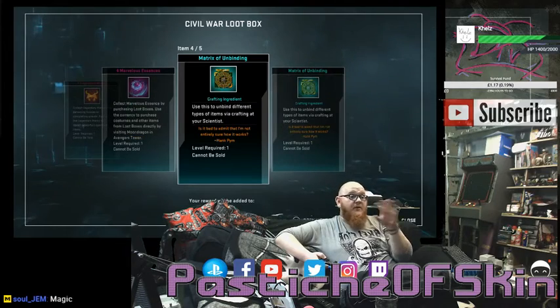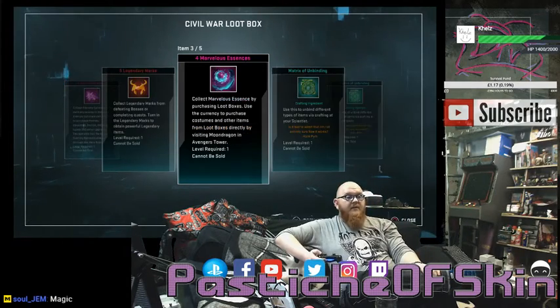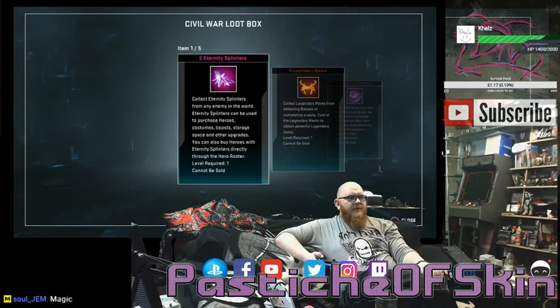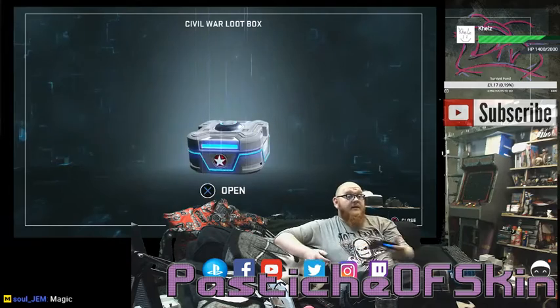Same Matrix of Unbinding twice as an important item. Four Marvelous Essence, five Legendary Marks, two Eternity Splinters — this is the worst box of the 25 so far. Let's move on.